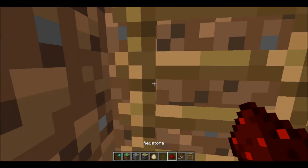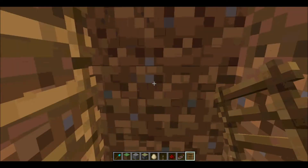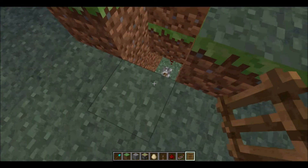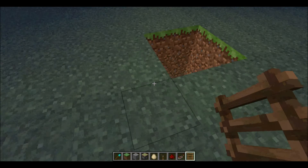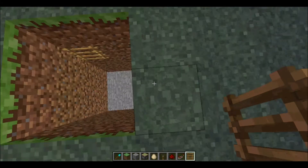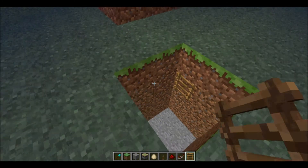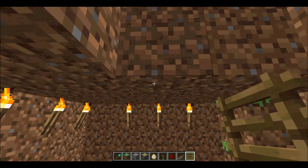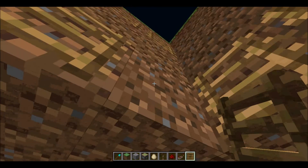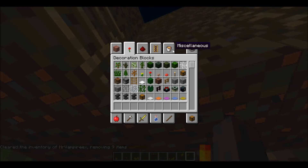You can customize it however you want. We're gonna need the ladder. When you want to close it, just make sure you click the lever again and it closes. We're gonna add ladders around and around until you can't place anymore. Then here we're gonna add more ladders. You're gonna need a water bucket and a lava bucket — that's basically it.